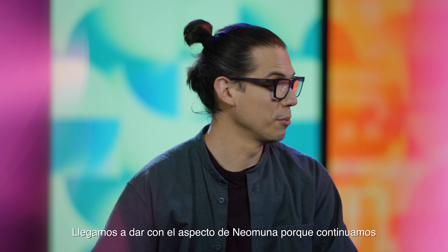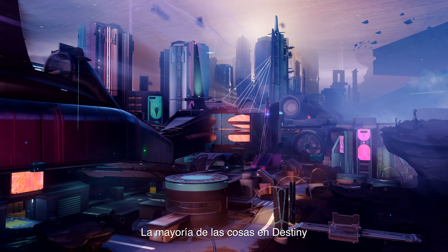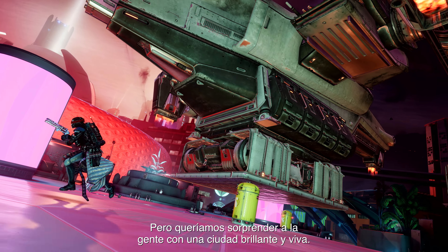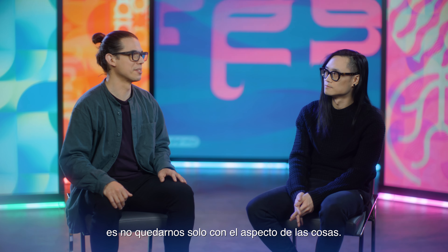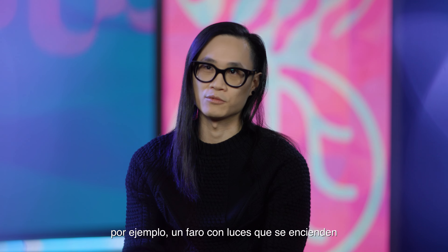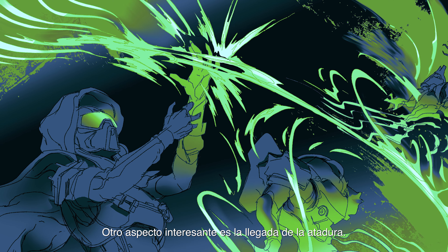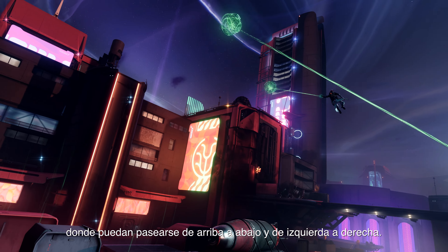We landed on the final look for Neo Muna by continuing the blue sky phase for concept. Most things around in Destiny are sort of ruined or broken — it's post-apocalyptic. I think a lot of people were expecting something dark, but we wanted to surprise them a little bit. Like, actually, you're in a bright, vibrant city. There are all these storms that go by, so you have a lighthouse and lights and sirens that go off to tell people where they are. We also wanted to give players a playground where they can go around up and down, left and right, with the Strand coming up.